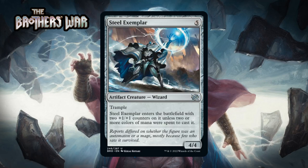Next up it's Steel Exemplar, which for five generic is a 4/4 artifact creature wizard at uncommon with trample. It enters the battlefield with two +1/+1 counters unless two or more colors of mana were spent to cast it. This is going to be easier to play as a 6/6 trampler than you might think because of Power Stones. Most limited decks are two colors so your mana base can't do it alone, but if you have two Power Stones in play it becomes much easier to cast this as a larger creature. The fail case isn't the worst thing ever. I think this is a C+.